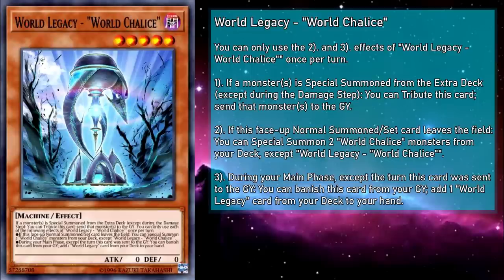World Legacy, World Chalice is a level 5 dark machine monster with 0 attack and defense. If any number of monsters are special summoned from the extra deck except during the damage step, you can tribute this card to send those monsters to the grave. If this normal summoned or set card leaves the field, you can special summon two World Chalice monsters from your deck except a copy of itself. And during your main phase, except the turn this card was sent to the grave, you can banish this card from your grave to add a World Legacy card from your deck to your hand. It's a one-tribute monster with 0 battle prowess, but this is probably our most important main deck monster. Many of our best plays revolve around getting a normal summoned Chalice onto the board, then sending it away to summon more monsters out of your deck — usually Guard Dragon for setup, and Lee to get a search immediately. With extra deck cards like Salomon Great Almirage, it's not exactly difficult to pull off, so I'd call this a glass all the way full situation.